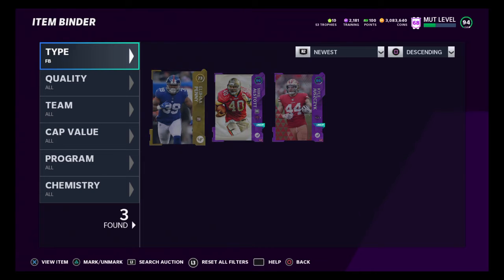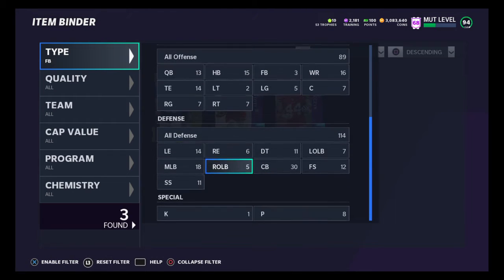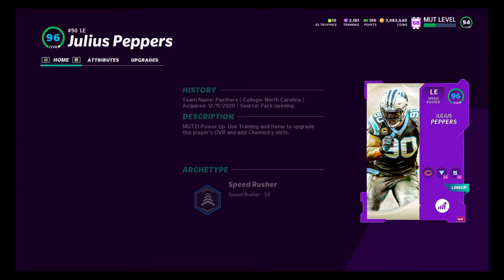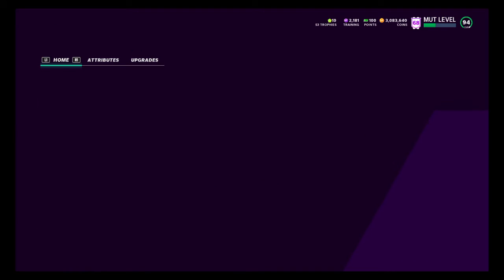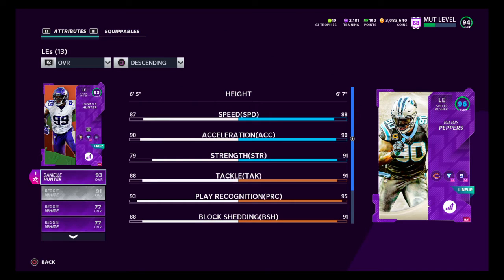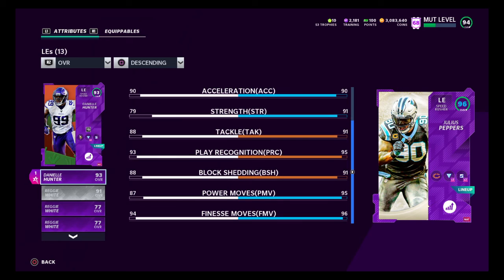We also got Julius Peppers — you guys want to check him out on my squad. I do have him powered up with a bunch of good stuff on him. I can't really compare him to anybody, but my boy Reggie — actually it's Danielle Hunter backing him up. He's 6'7", 88 speed, 90 acceleration, 90 strength. Look at the power move and finesse move — insane. I do have some good stuff on him and I have his change of direction up really high.